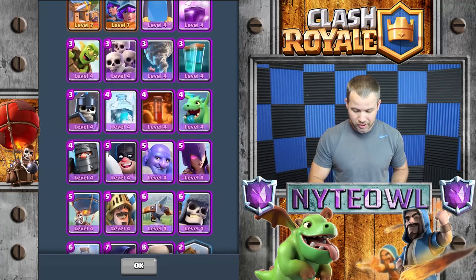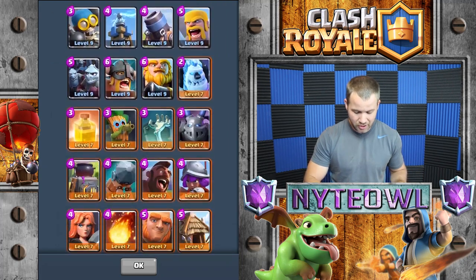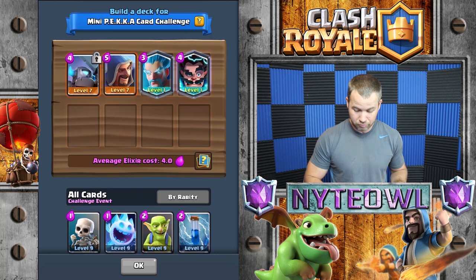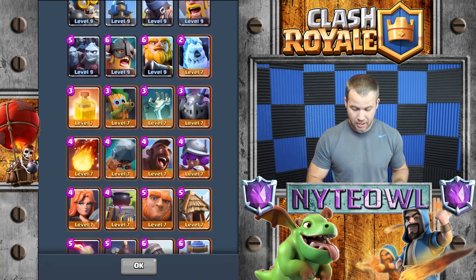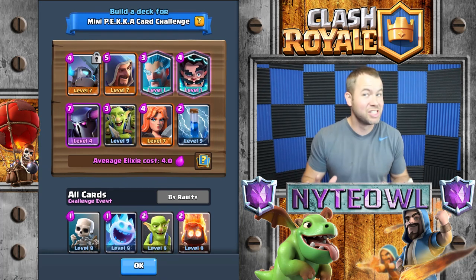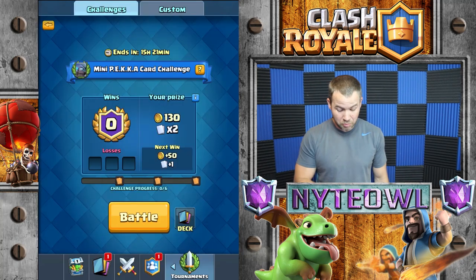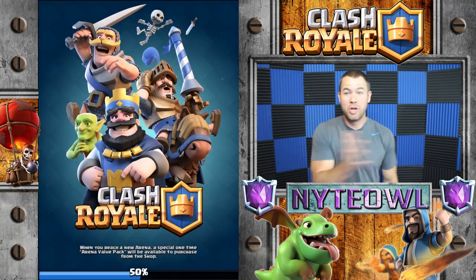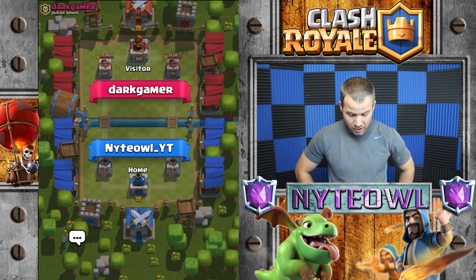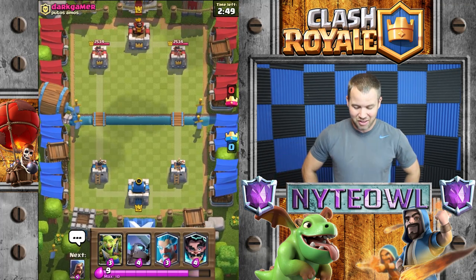I watched one replay so I'm pretty knowledgeable on the deck — I know exactly how to use it, obviously. He had all three wizards and a Pekka. So here is the deck I'm going to use in this challenge. It doesn't have a lot of spells and it's a pretty heavy deck, so not really sure how it's going to go. Hopefully we can get some Pekka action. I didn't even look at how many Pekkas you win.